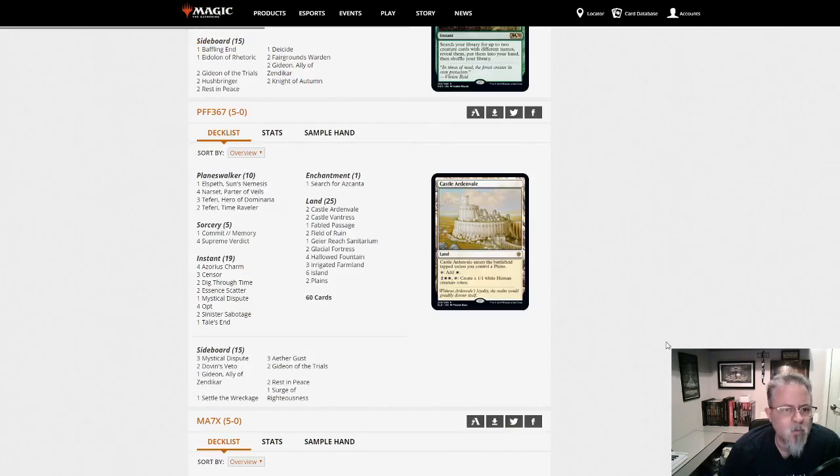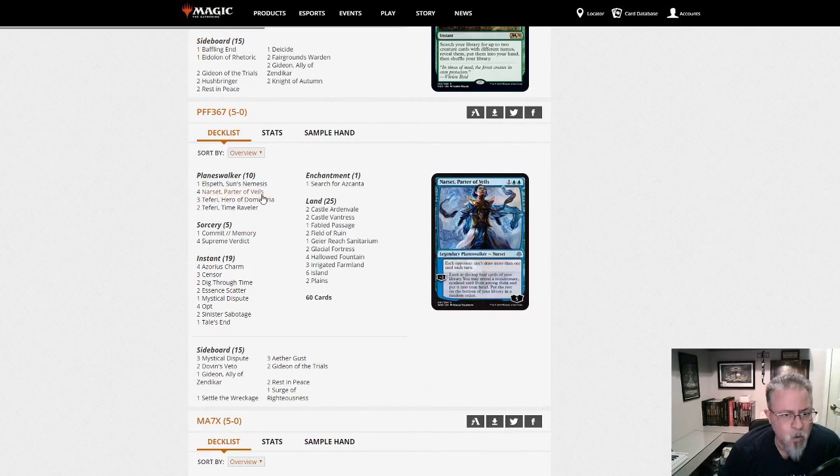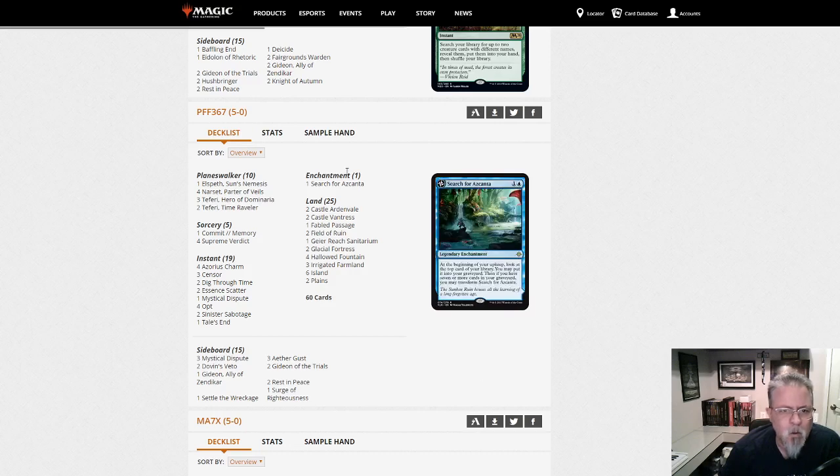PFF367 with Blue-White Control. Four Narsets — that feels high for this; I think I'm used to seeing two to three, but I might have it confused with another list. Search for Azcanta — not seeing that that much. But yep, Blue-White Control.